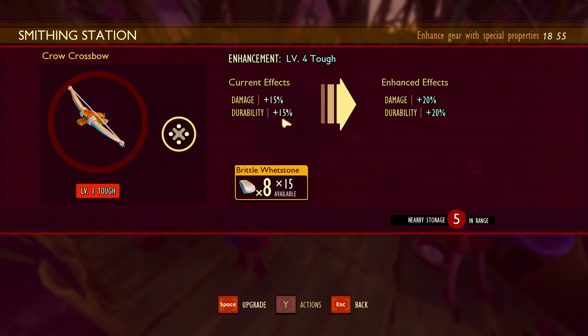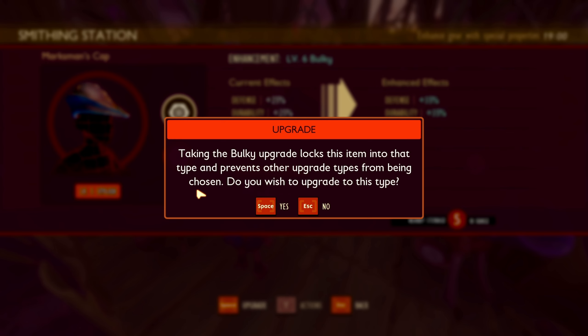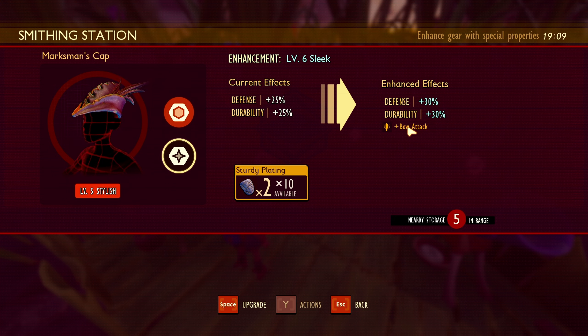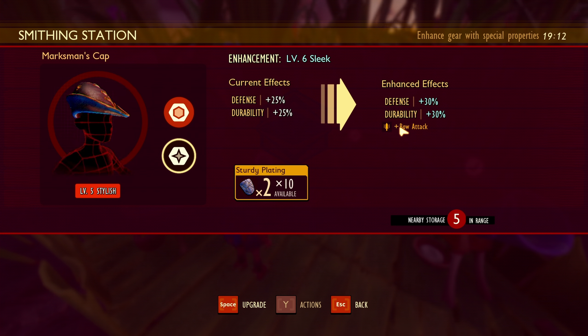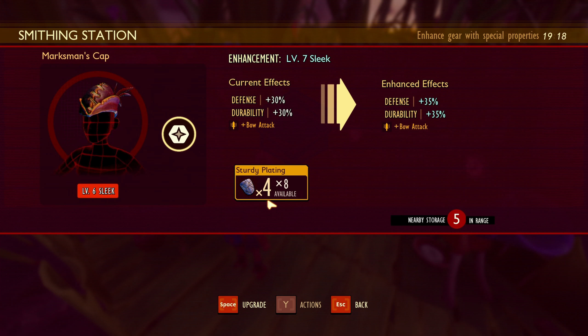I'm gonna be able to upgrade the crossbow to level four. I can actually do it with the marksman cap as well - that'll be at level six. Taking the bulky upgrade locks the item into that type and prevents other upgrade types. So either we go for plus 10 defense and plus 10 durability, or we get bow attack. Obviously I'll go for bow attack - the sleek way. It just doesn't make sense to go for defense with this; I just need more damage.